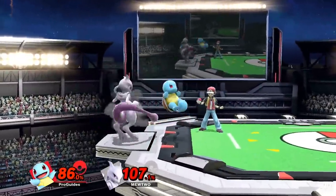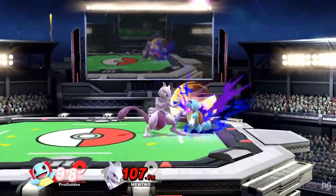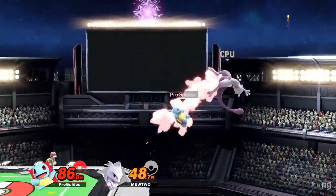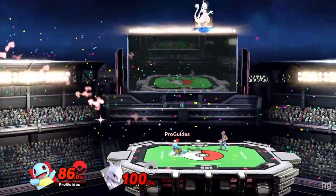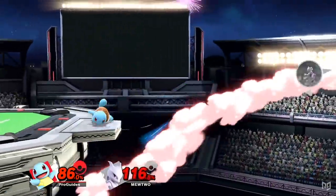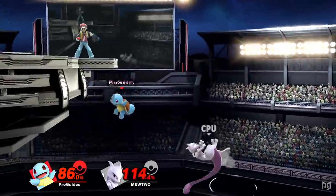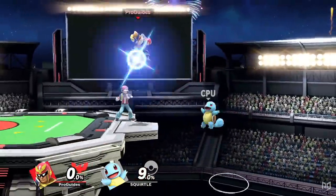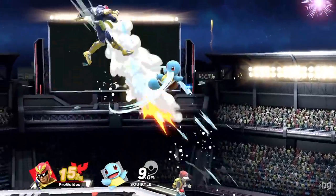Squirtle's small frame and safe moveset make him a good pick in almost any situation. He has an excellent out-of-shield game and can pressure shields effectively. His forward tilt is a go-to option in neutral, starting combos at low percents and tech chases at high percents. His down tilt is a solid tool for two-framing, and the multi-hit nature of his down and back air create tricky tech situations offstage. His up B is extremely disjointed, so edgeguarding him will leave most players getting wet instead of getting a stock.